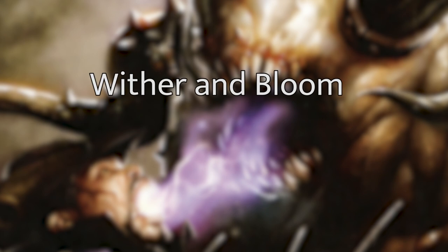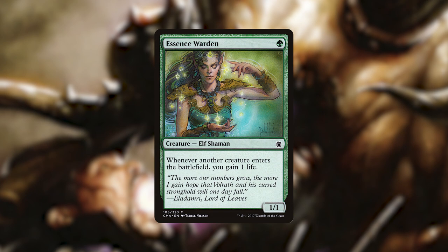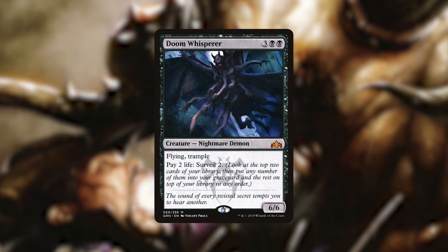The next category or strategy of this deck is what I have called the Wither and Bloom — all about life manipulation, whether of ours or our opponents'. To kick this off, we have Essence Warden: whenever another creature enters the battlefield, we gain 1 life, and it doesn't matter if it's ours or our opponents'. We then have Doom Whisperer, which I talked about earlier.